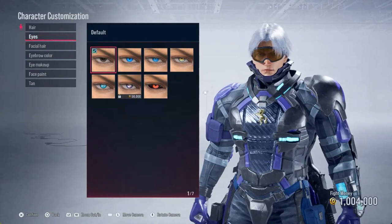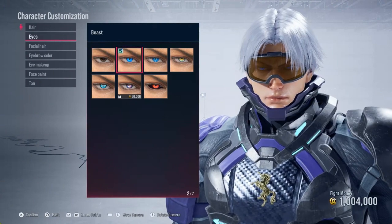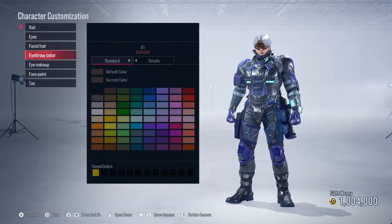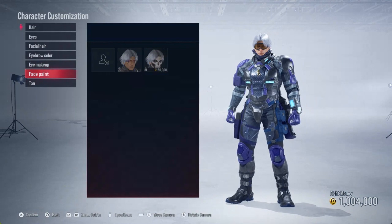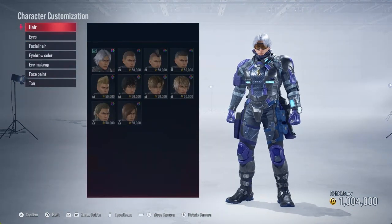First things first, you can keep the hair the same. Go down to his eyes and go to the second option — the blue eyes right there. His facial hair we're gonna leave alone. Eyebrow color we really don't have to change. And we get rid of that face paint — we don't need none of that.